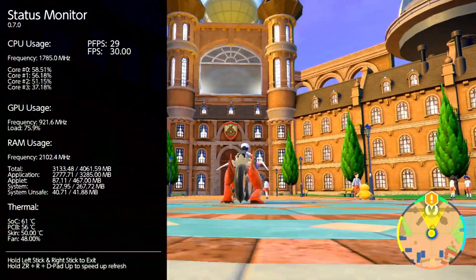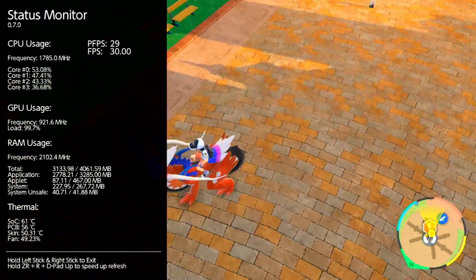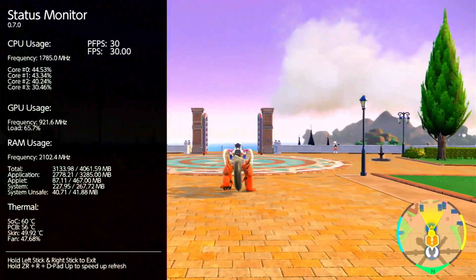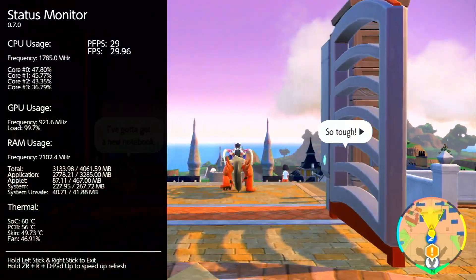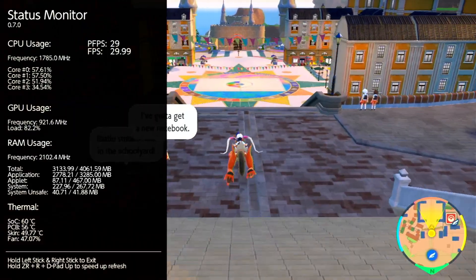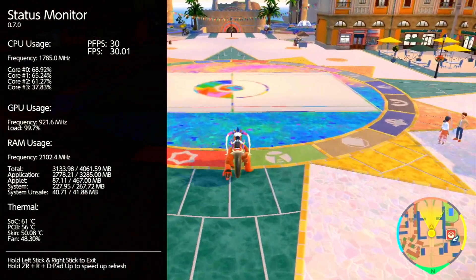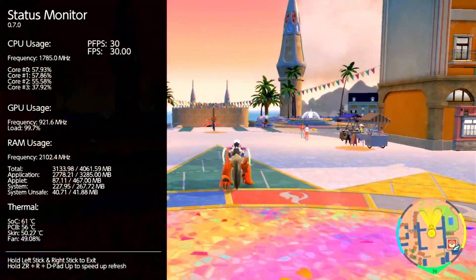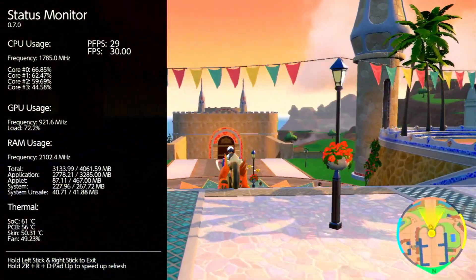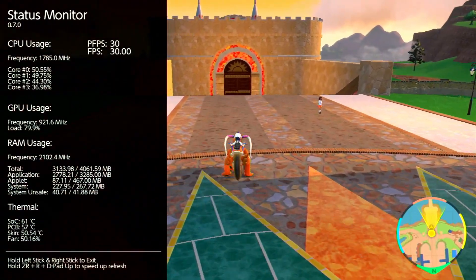I suspect we're not actually CPU bound in this case — we're mostly GPU and memory bandwidth limited. It's a memory bandwidth issue as well as the GPU, which is less than 1 GHz right now. On a stock Switch it would be less than 800 MHz, and even worse in handheld mode.